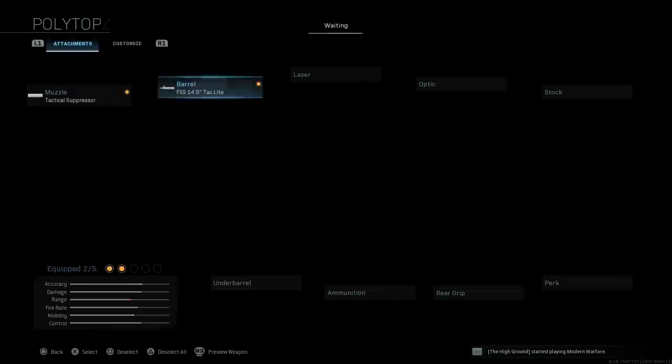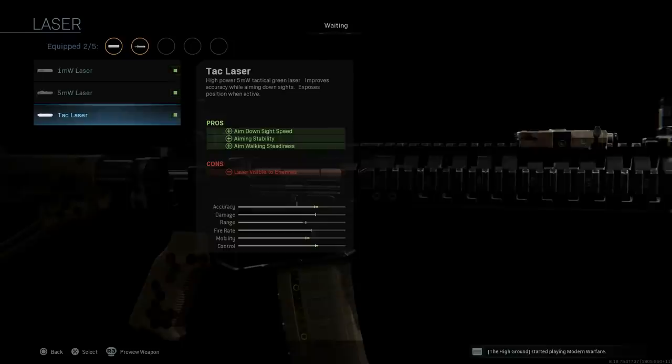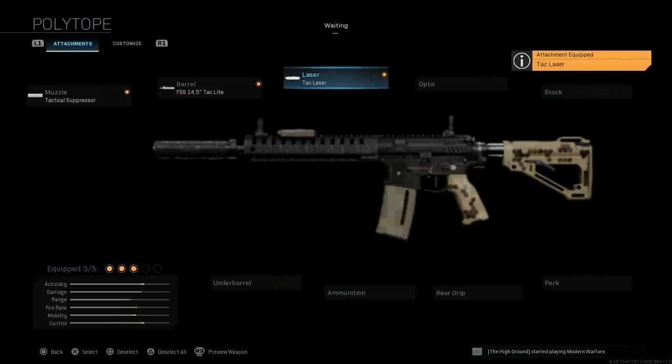We're going to go ahead and do the 14.5-inch with the tack light. For the laser, we're going to want the tack laser. This assists with aim-down-sight speed, aiming stability, and aim walking steadiness. The con is that the laser is visible to enemies only when you're ADS-ing, so if you're careful about where and when you ADS, you'll be fine with that. Go ahead and select that.